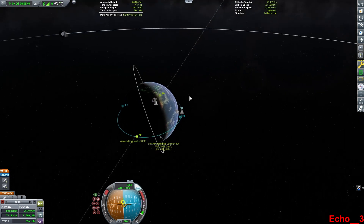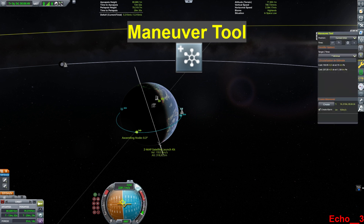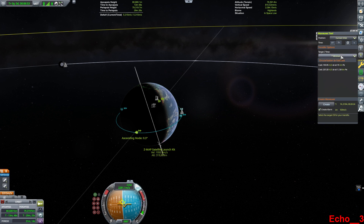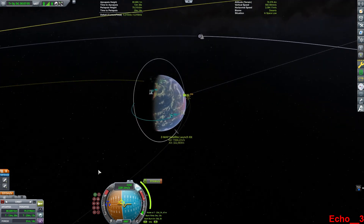So you can either try and launch into the correct inclination, or try and correct that after you've already gotten into orbit. But for now I'm in the correct inclination. I will select the maneuver tool over here, select Minmus as my destination, and then the create option becomes available. So I will select create, and you will see a maneuver node appear on my screen.